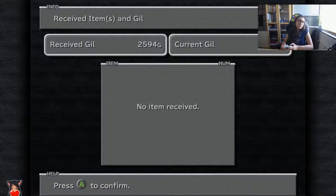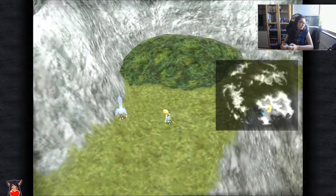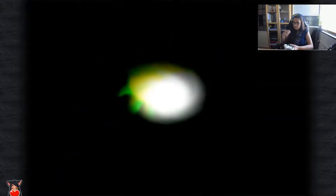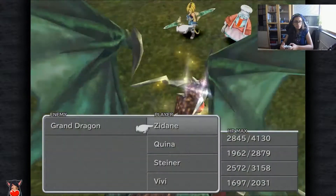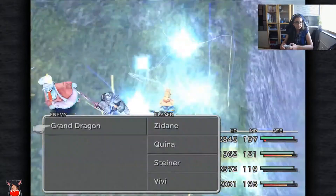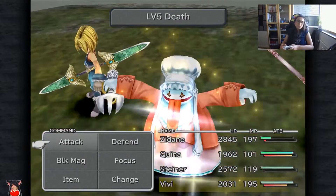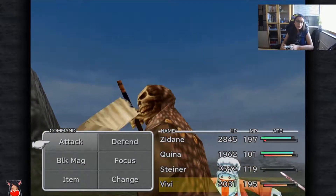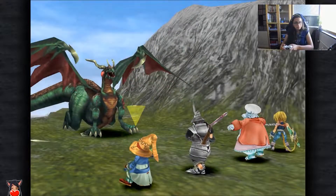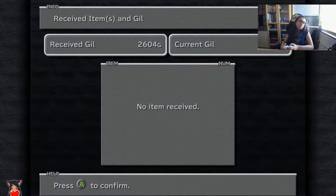Just okay, two more dragons for Steiner, I think. Maybe Sedain can't survive the Naga — it depends on his magic defense I guess, but doing 4000 damage there. 1000 BB. Need one more dragon for Steiner.